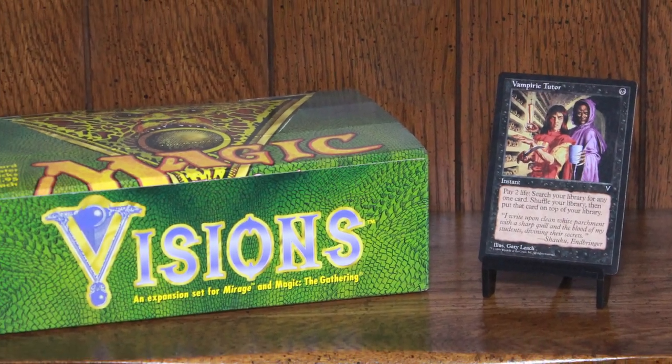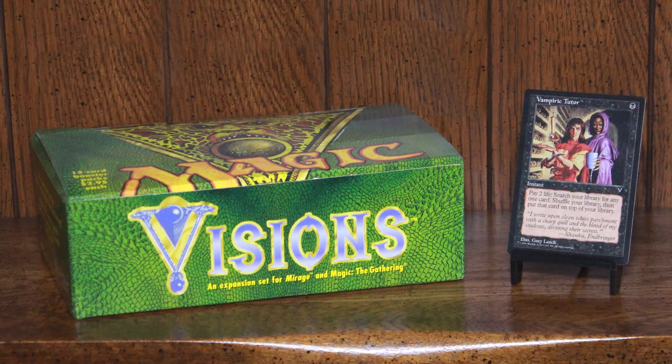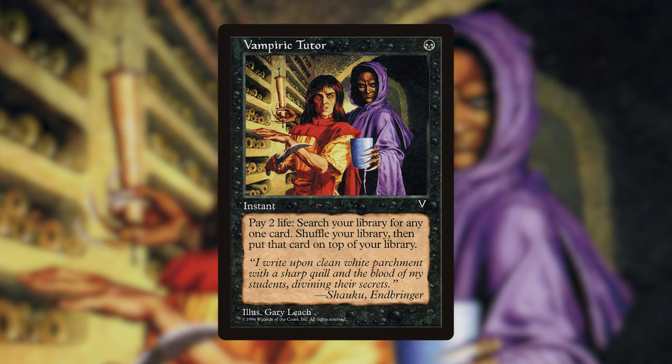Vampiric Tutor was originally printed in 1997 in the second set of Mirage Block. It is an instant spell for 1 black mana that lets you search your library for any single card, shuffle, and put it on the top of your deck. Then you pay 2 life.